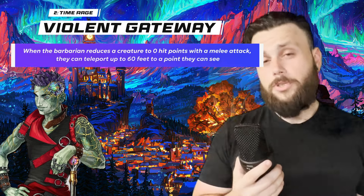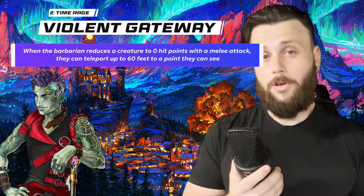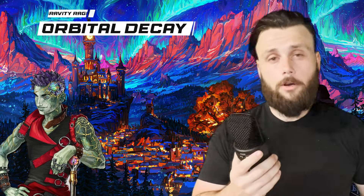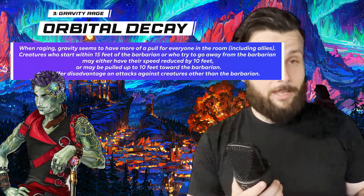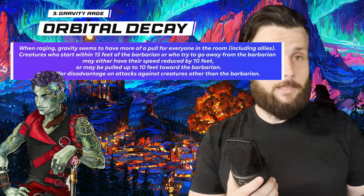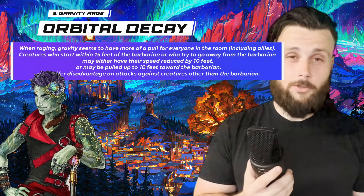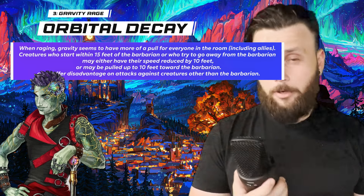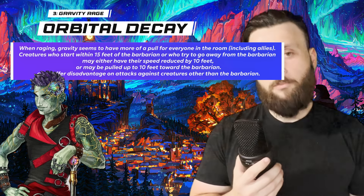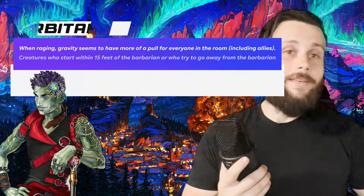Number two is space, which gives you Violent Getaway. If you reduce a creature's HP to zero, you can use your reaction to teleport 60 feet in any direction you choose. Number three is gravity, unlocking Orbital Decay — everything within 15 feet of you is magnetically pulled towards you. At the start of every turn, everything is yanked 10 feet toward the barbarian, all attacks on creatures other than the barbarian have disadvantage, and any movement away from the barbarian is reduced by 10 feet. Pretty OP, actually.